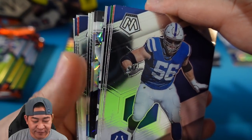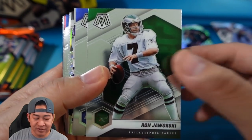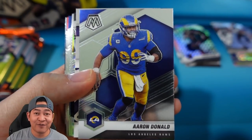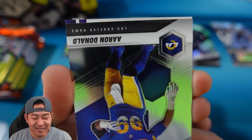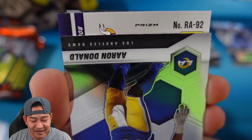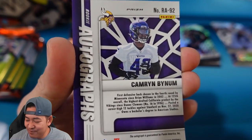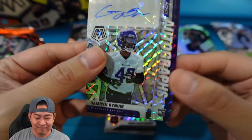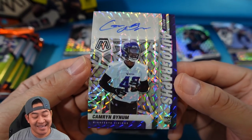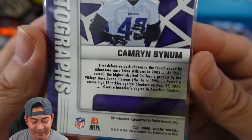We might have our first auto here — Quentin Nelson, Baker Mayfield, Ron Jaworski from ESPN, Aaron Donald. Let's see who our first auto is. It's going to be a Vikings rookie — that is Cameron Bynum. Never heard of this guy; looks like he plays defensive back. Definitely do not want a defensive back as an auto.